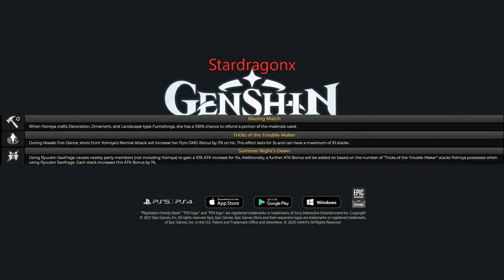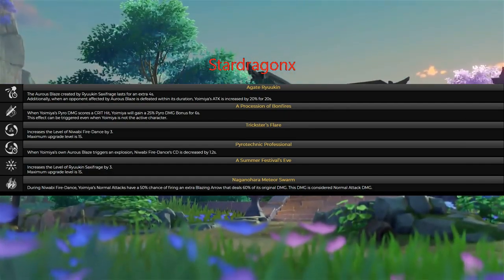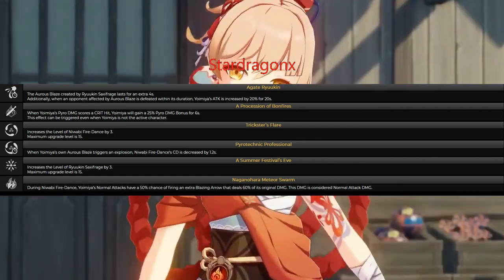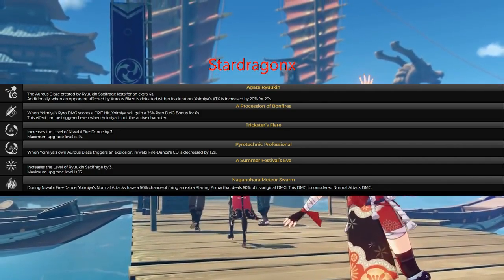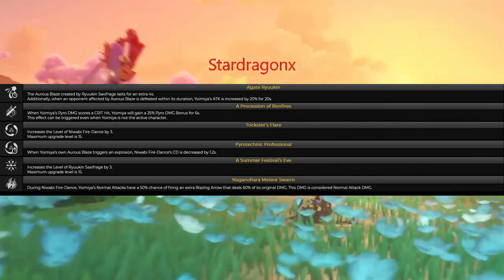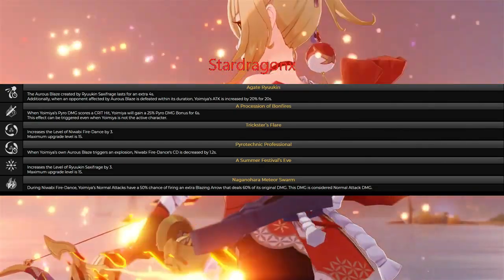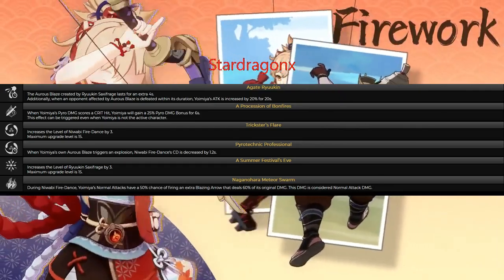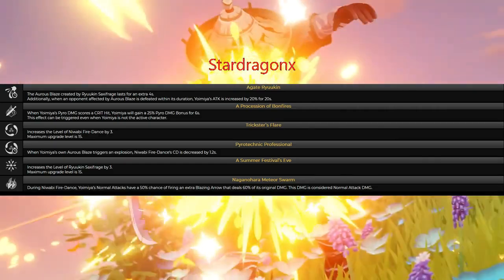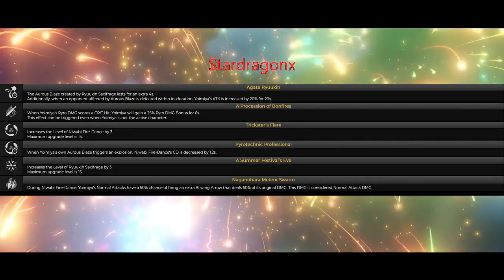Constellation level three will increase Yumia's elemental skill level by 3, with the maximum upgrade being level 13 total after the constellation. Constellation level four: when Yumia's own Aurous Blaze triggers an explosion, her elemental skill cooldown will decrease by 1.2 seconds. Constellation level five will increase her elemental burst talent level by 3.